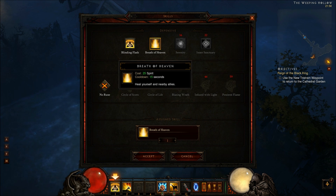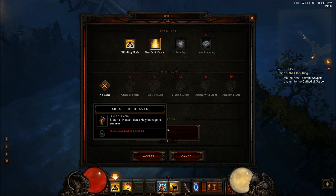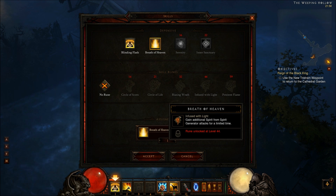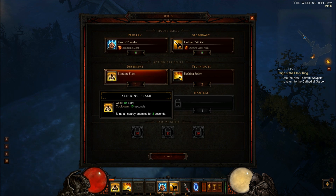Then we have the heal called Breath of Heaven — heal yourself and your nearby allies. Its runes include one that deals holy damage to enemies, Circle of Life which increases healing power, Blazing Wrath which increases the damage of your attacks for a limited time, Infused with Light which grants additional spirit from spirit generator attacks for a limited time, and finally Penitent Flame where enemies exposed to Breath of Heaven run away in fear.